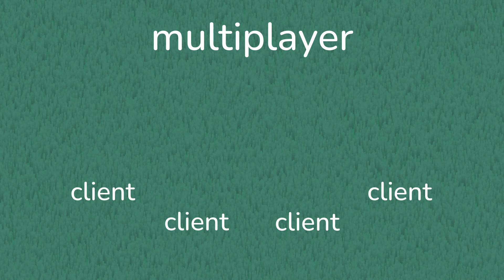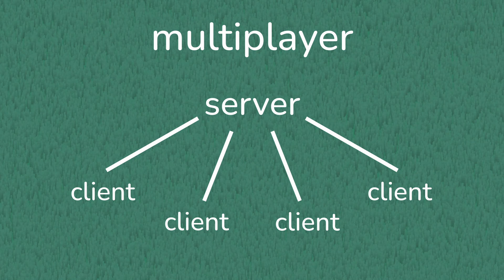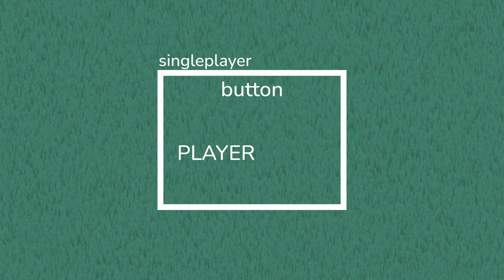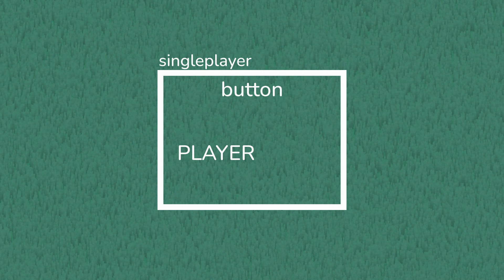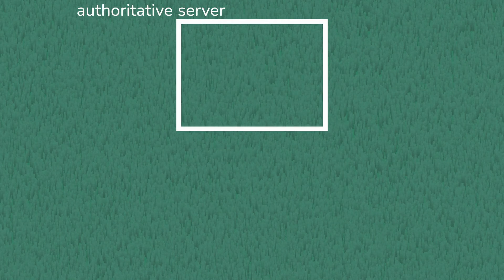In online multiplayer, all players — which we call clients — must connect to a server, and that server is in charge of letting everyone know what is happening in the game. The only way to communicate with these clients is through messages or packets, and these take time to deliver across the internet. For example, in a single player game, pressing a button to turn your player blue would instantly change their colour. But in an authoritative server, which is the type of server we're using, it's very different.